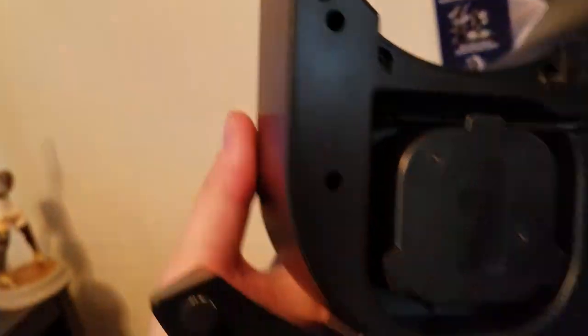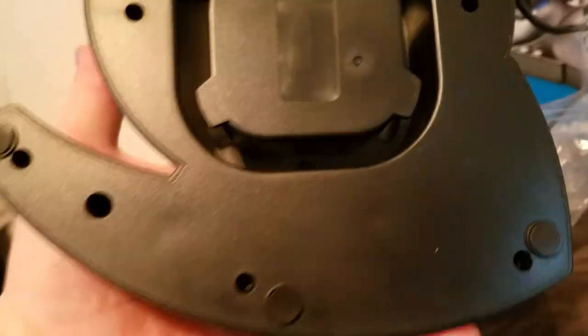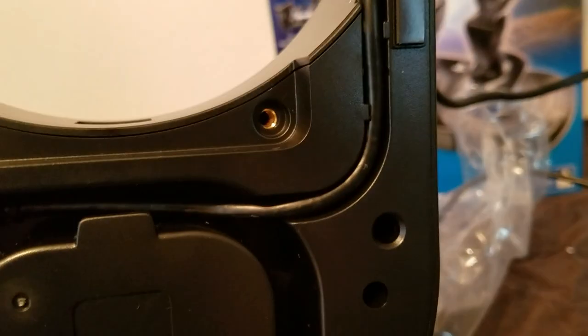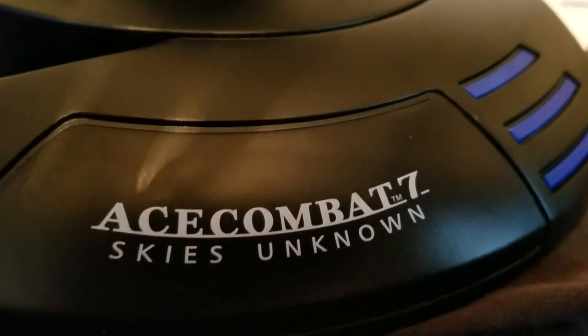So the wire wraps around inside of this and it has this notch there. I just put the wire, after I unraveled it a bit, into that again. I'm actually wondering how I'm going to connect this without it having a wire in the way, because this side is what it connects to. That's real nice — it's got Ace Combat 7 Skies Unknown on the side of it.